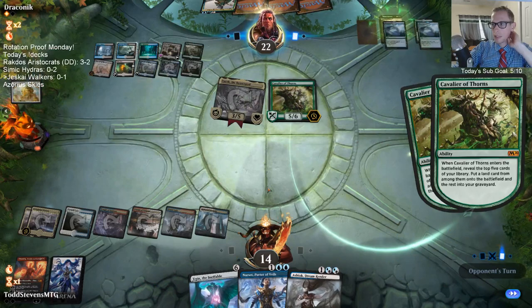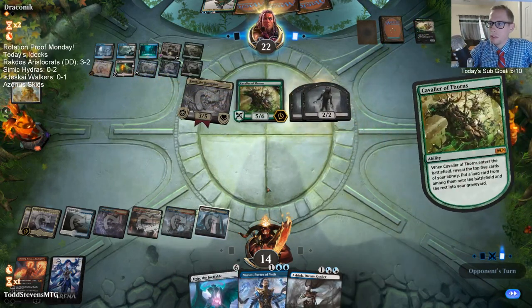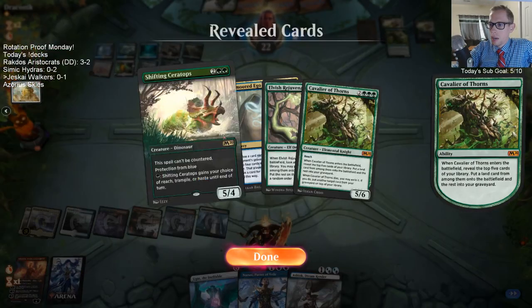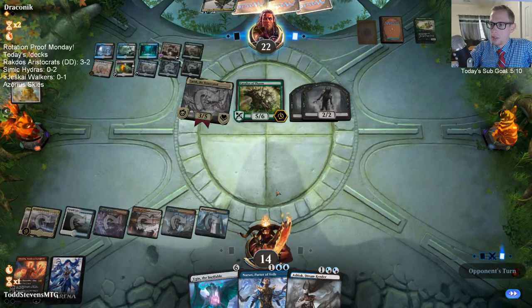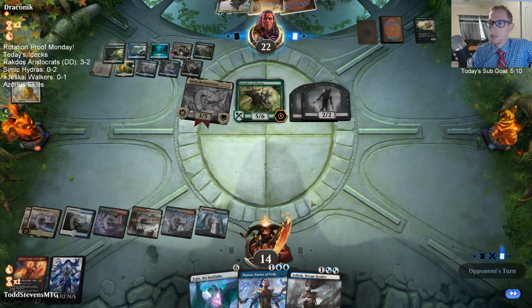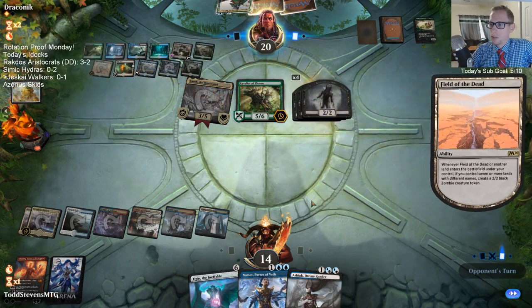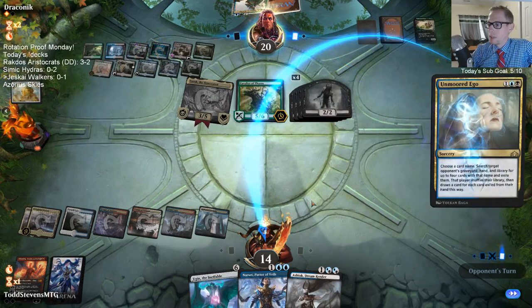If you like the deck and want to use wild cards on it, I think that's okay. I'm not sure how much Rampaging Ferocidon will hurt this Sultai deck — maybe not at all. Like, Sultai has good removal that can kill Ferocidon very easily: Cast Down, Tyrant's Scorn, and everything.